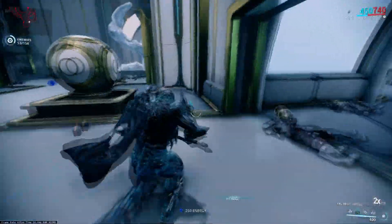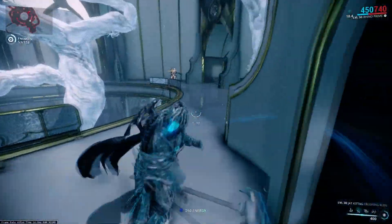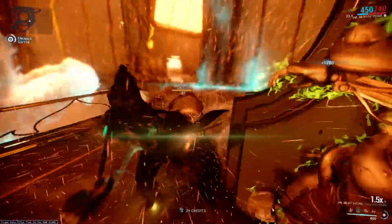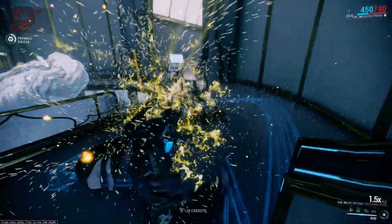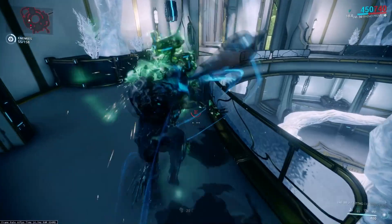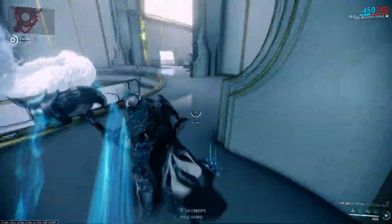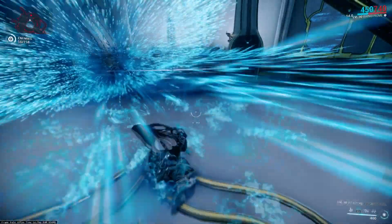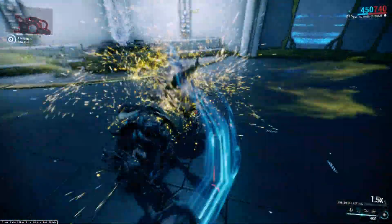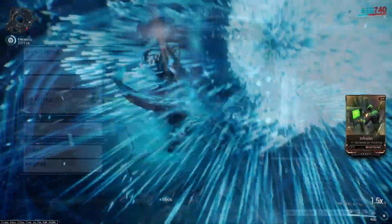I've put together a build for this, and I feel like the build I'm using is a little unconventional, because this weapon is primarily thought of as a status weapon. But what I've put together here is actually a crit build for the Jackatag, and as you can see, it's very impressive. You build up the Berserker, it swings really quickly, and it's just amazingly fun to use. Let's take a look at the build real quick.